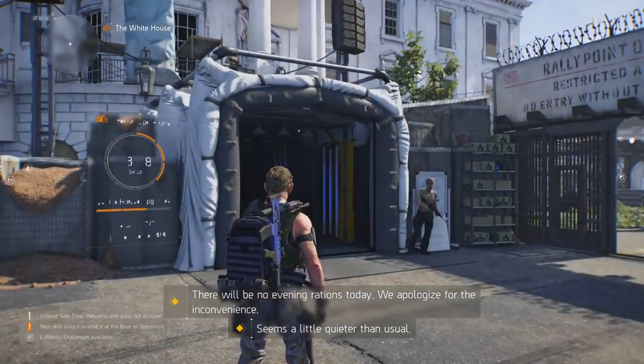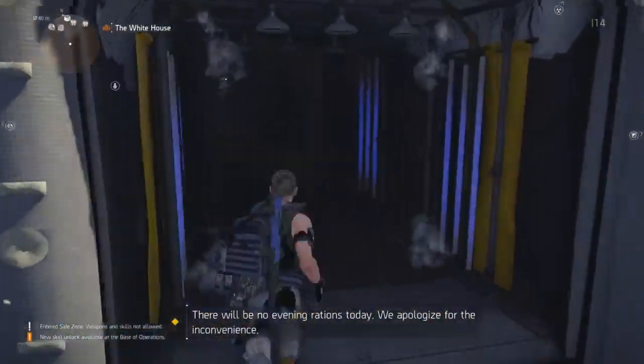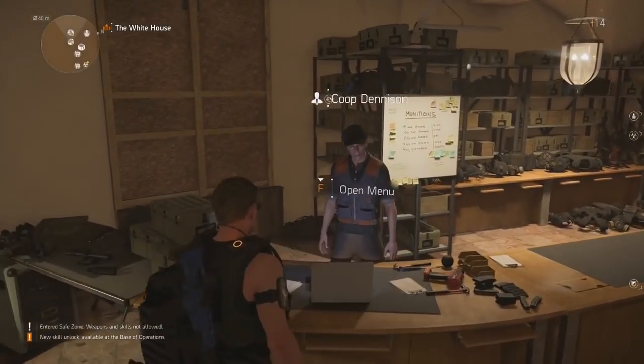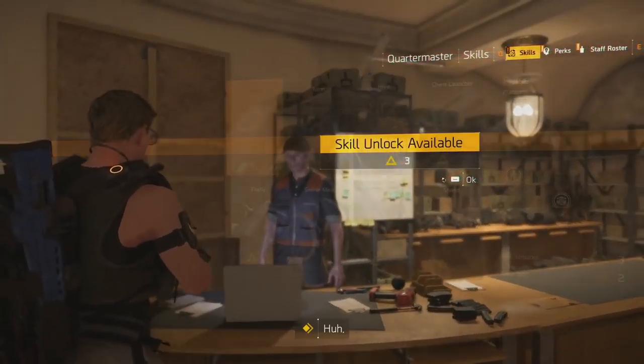So I did have to catch up to the streamers. And if you're picking up the game today on the 15th, you might be trying to catch up to all your buddies who overpaid for the game — or did they overpay? They are ahead of you, so don't judge. That being said, the first thing you're going to want to do is find the quartermaster in the White House. Over there, you'll be able to unlock different skills as well as perks.